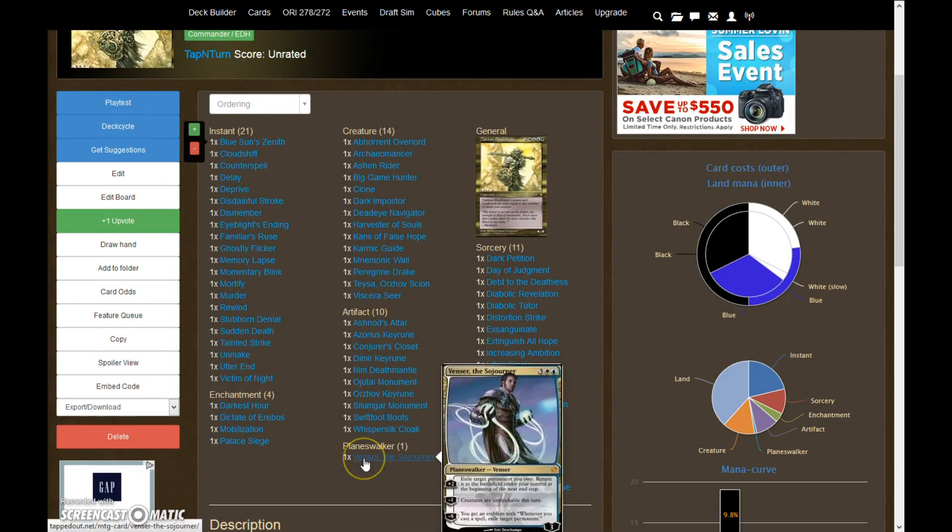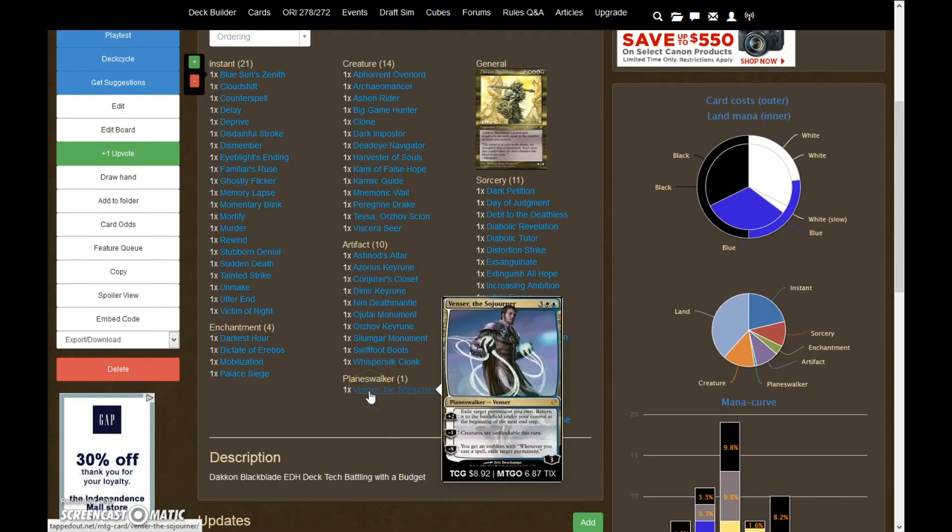As far as Planeswalkers, the only one we're running is Venser the Sojourner, because we could include him for free. He's a five-cost Walker, comes in with three loyalty. He has a plus-two where you can exile a permanent you own and return it to the battlefield at the end of your turn, a minus-one to make all your creatures unblockable, or a minus-eight where you get an emblem and from then on whenever you cast a spell, you get to exile a permanent. He's really a toolbox-y Planeswalker — he does a lot for you.